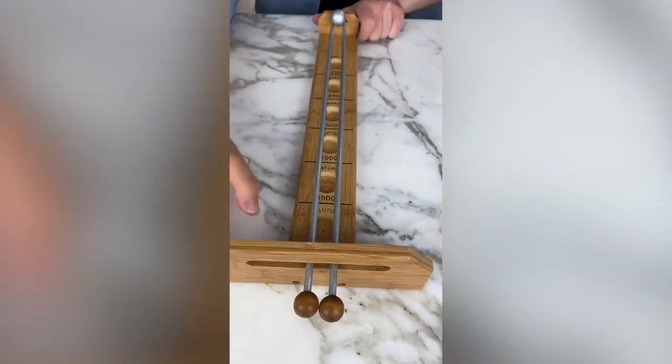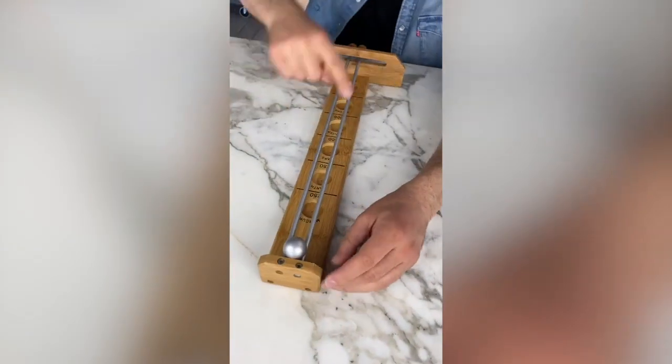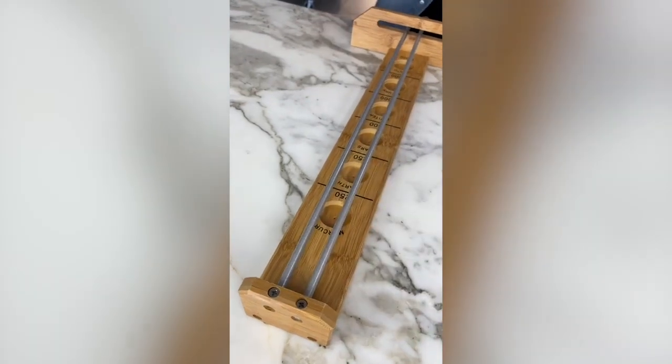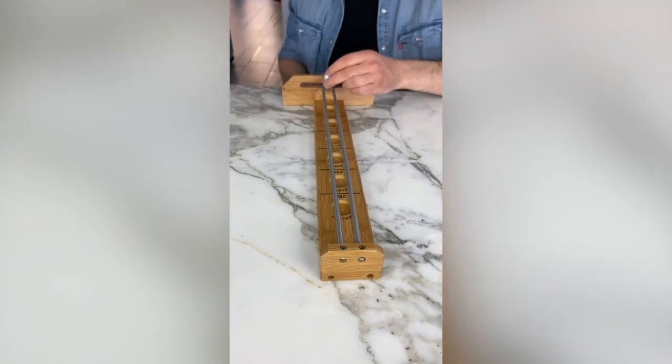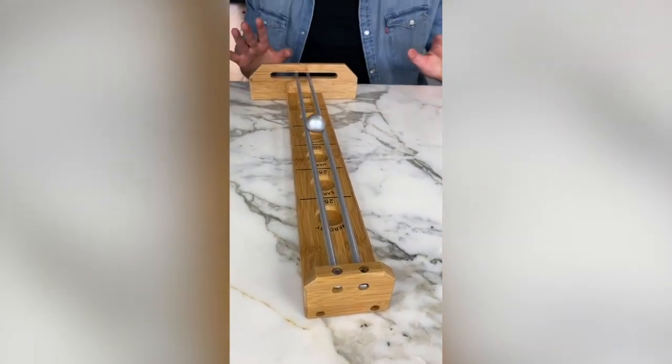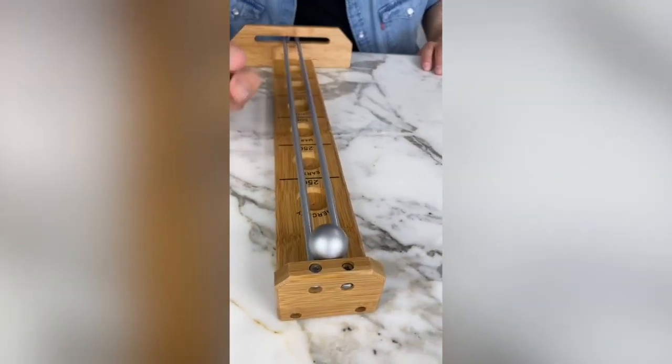Here's the secret to winning this game. The ball travels along these two metal rods, but the metal rods are not flat. This side is higher than that side — it's on an incline, so if you just let the ball go it's gonna go to that side.